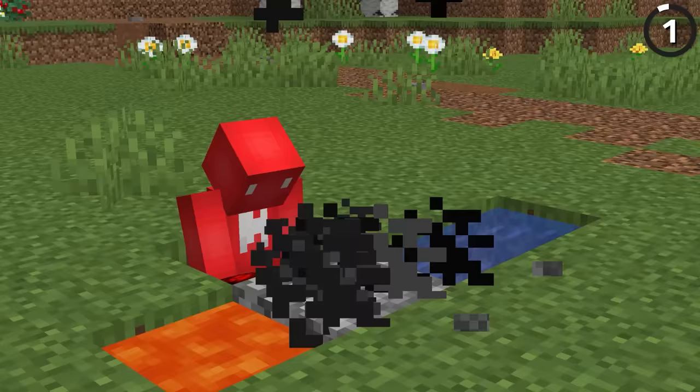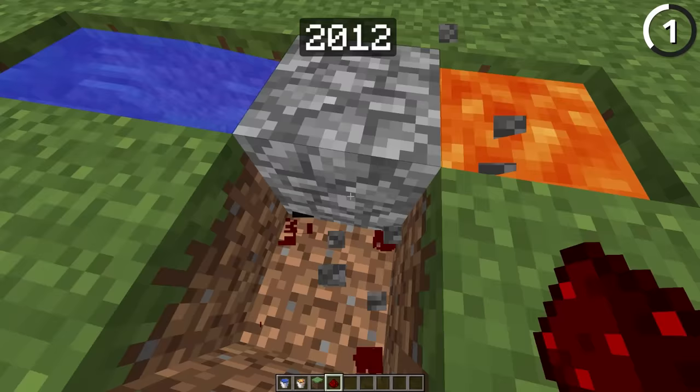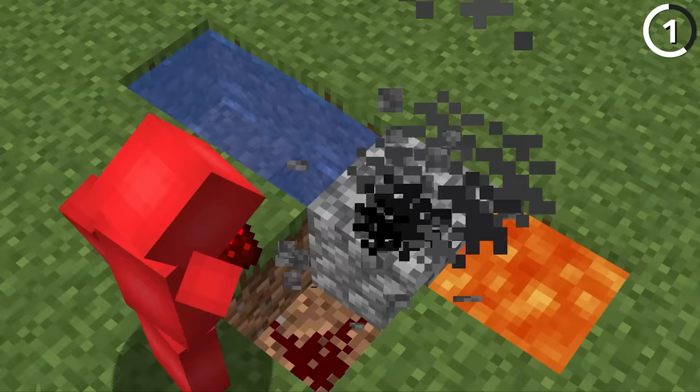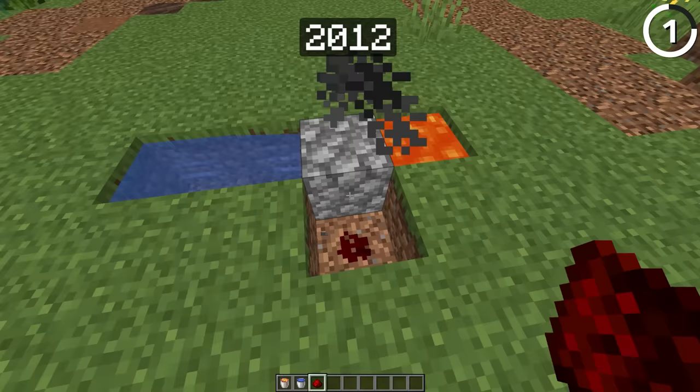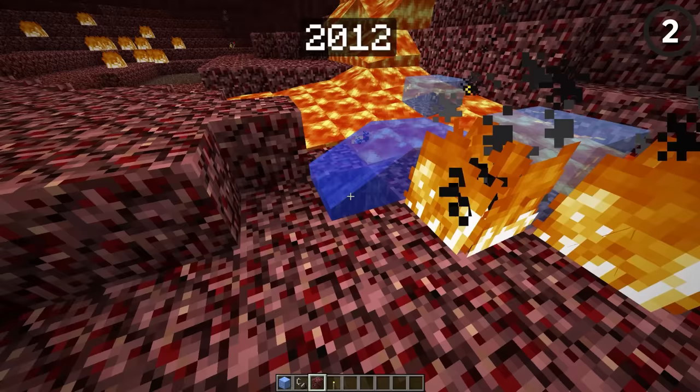Here's how you get infinite obsidian — at least infinite obsidian back in 2012. The system used a standard cobblestone generator, and then placing a piece of redstone dust with cobblestone to form it. And there you go, infinite obsidian. Though, understandably, this got patched out in 1.8. Infinite obsidian is still possible today, but you're going to need a wither and a whole bunch of nether portals.